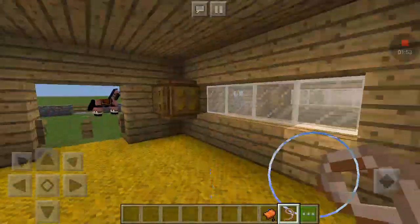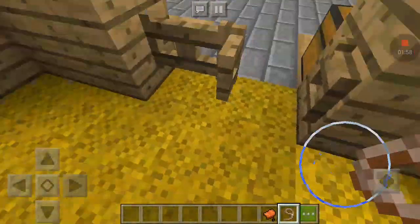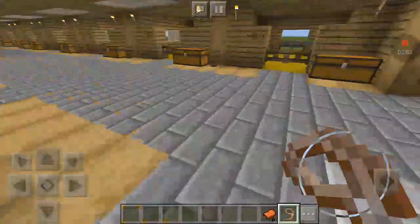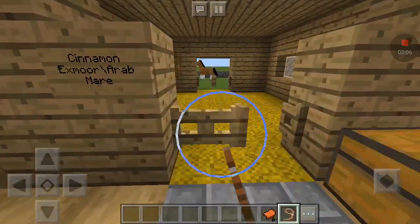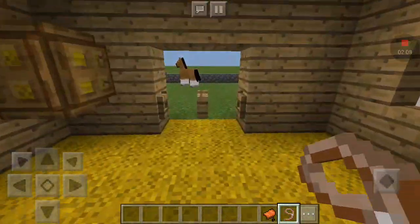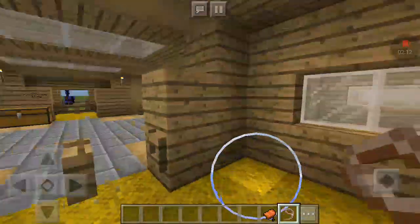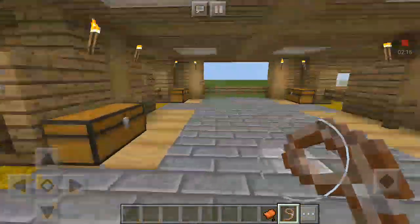Each one has a hay net, which I just made out of trapdoors and hay. In this stable is Cinnamon. She's an Exmoor cross-Arab mare. She doesn't have her blanket, as she is from the Highlands, so she doesn't need one.